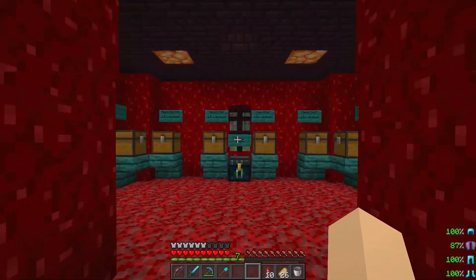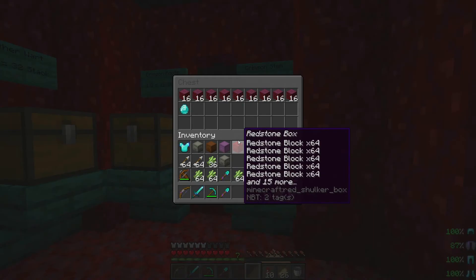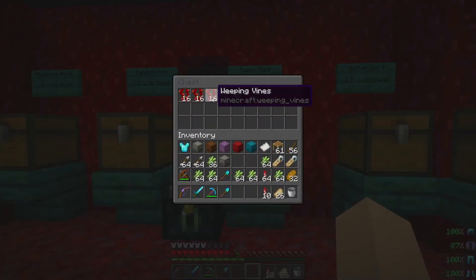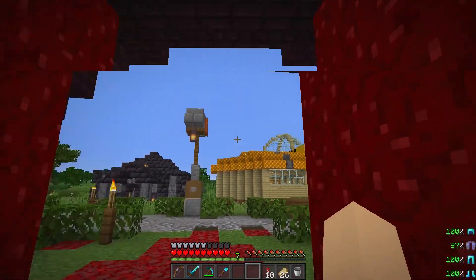And then continuing with the theme, apparently — we have other nether blocks. I don't know if this colour scheme is necessarily easy on the eyes, but here we are. Crimson stems. So this is basically the new flora, for the most part. And apparently redstone, for some reason — all the red stuff, I guess.